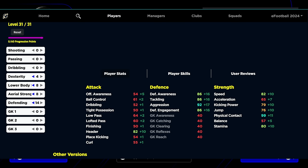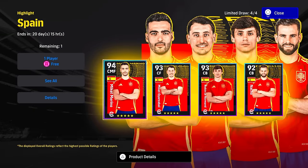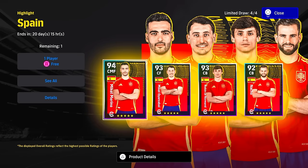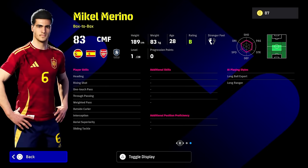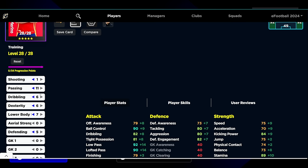Last but not least, we're going to look at the Spanish Highlight Pack. We're going to be getting all four of these by completing objectives — so it's not a matter of if you get them, it's when. The only card I think is worth training up is Mikel Merino — the Arsenal man. Very solid card. He has very nice player skills and doesn't really commit to being too attacking or too defensive. Kind of reminds me of the old Marcos Llorente card from Atletico Madrid as a box-to-box. Not quite on the level of Valverde, but still a nice card overall.